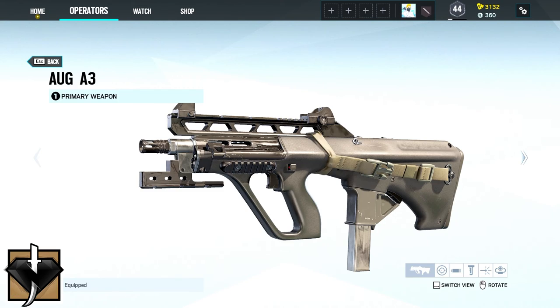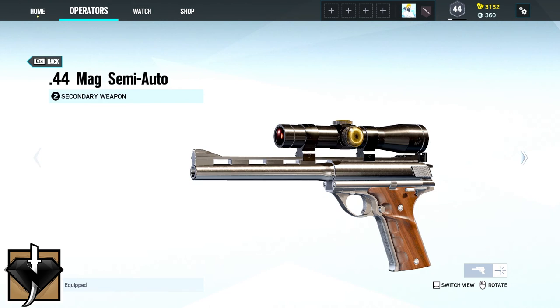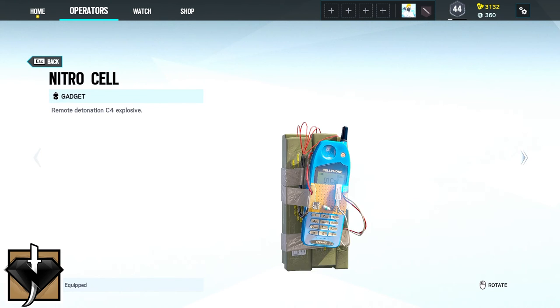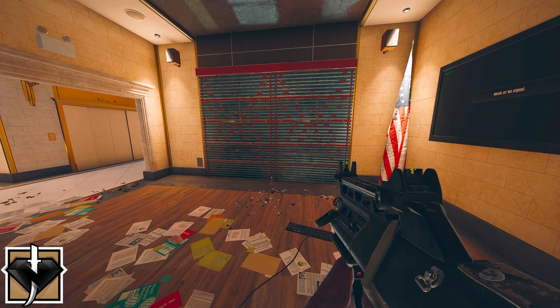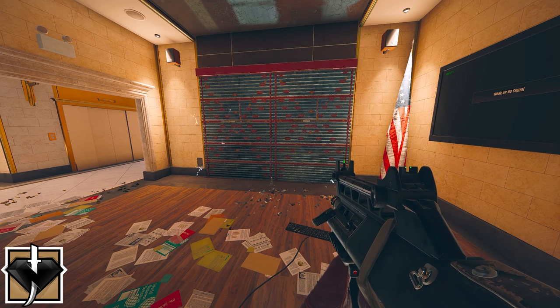Kaid's primary weapon is either the AUK-A3 or the TC-SG-12 and for a secondary either the 44-Mag semi-auto or the LFP-586. His gadgets are either two barbed wires or one nitro cell. Kaid's device Rtila ElectroClaw electrifies reinforced walls, hatches, barbed wire and deployable shields in its affected area.